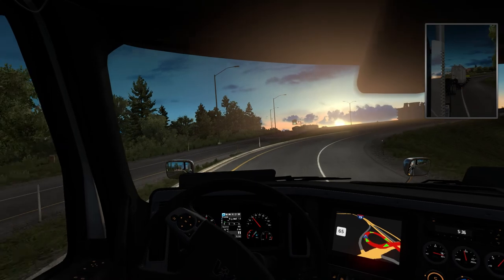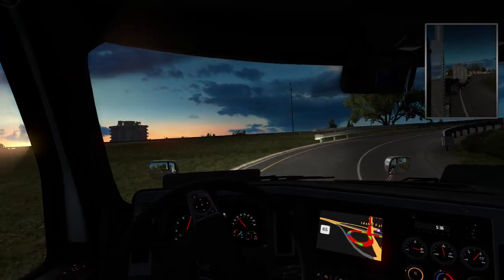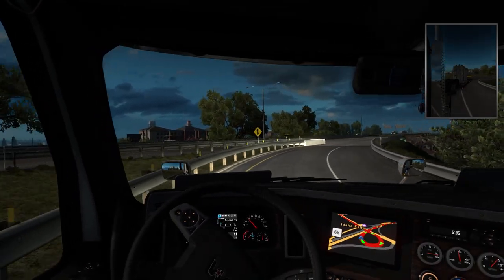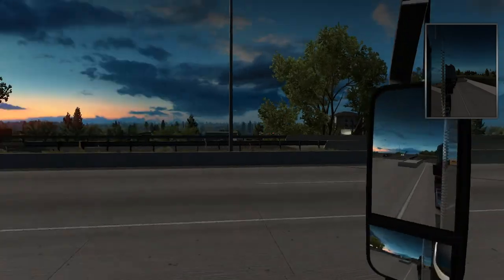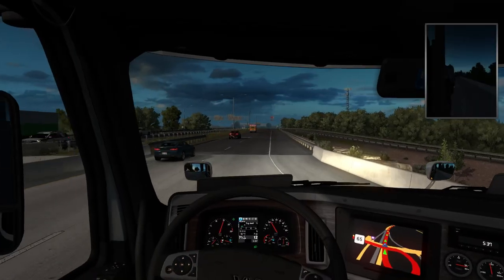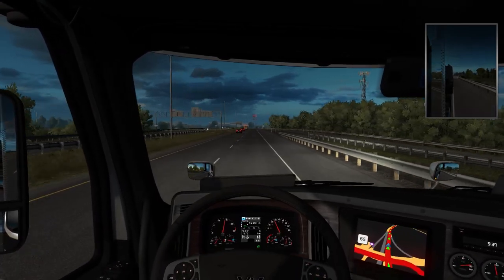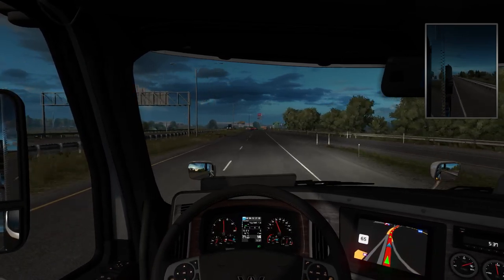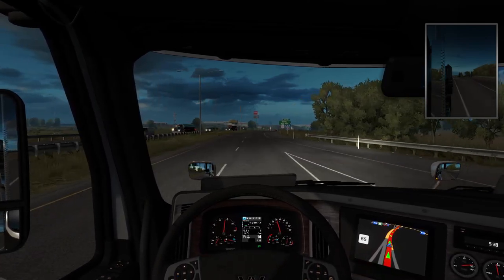Whoa, sunrise! So I'm leaving Idaho. Wow, this is a really, really heavy truck — the cargo is really heavy. That's interesting — I'm trying to see what the green bar on my dashboard means. I'm wondering what it indicates.